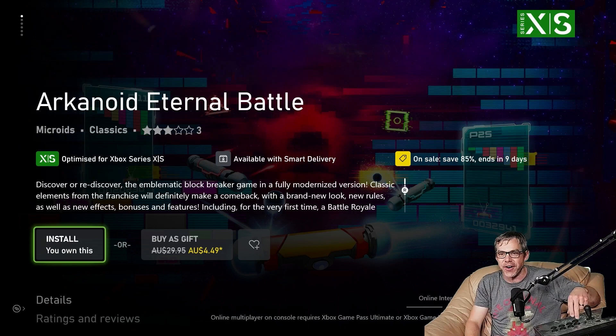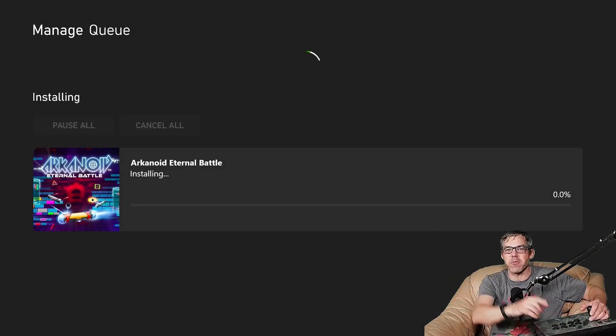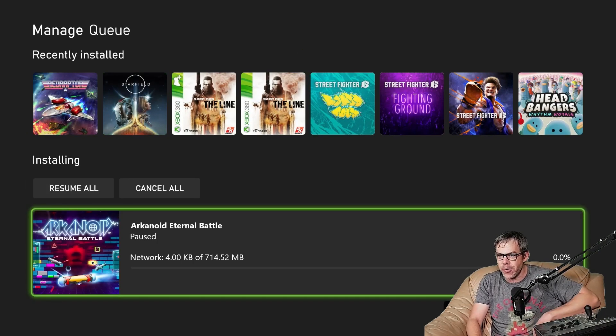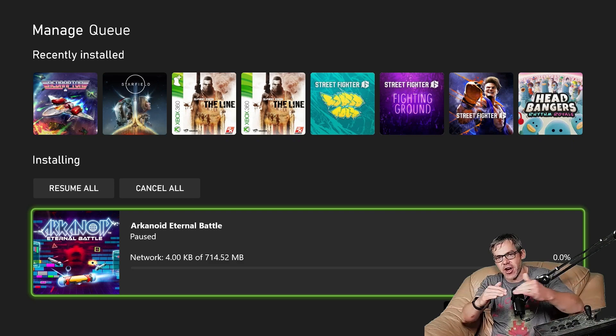I've picked it up for four dollars and 49 cents. Now let's fork over the bandwidth. You should definitely hit 'suspend my game' when it comes up, because it will increase your download bandwidth by about five times. Arkanoid Eternal Battle on the Xbox Series X comes in at a mere 714.52 megabytes.